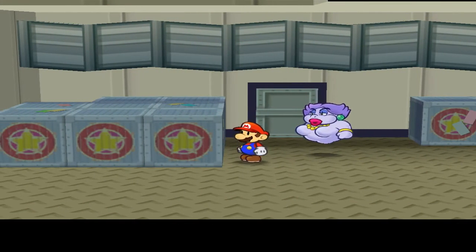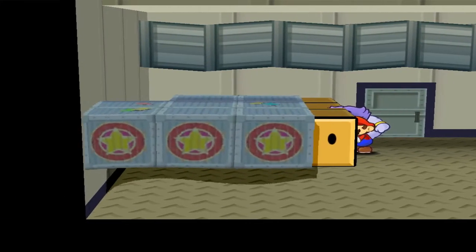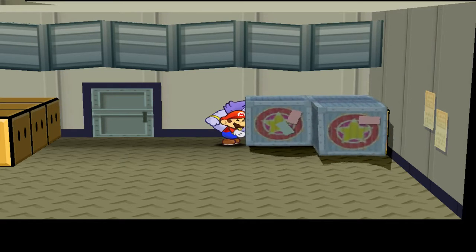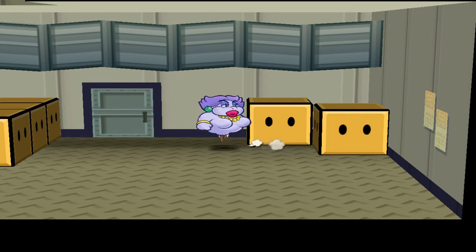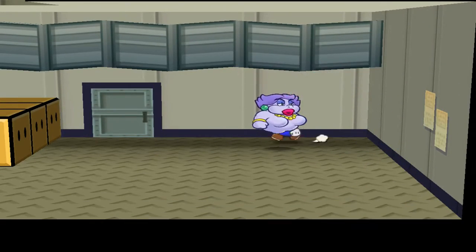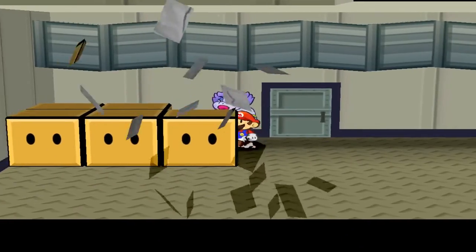These are pretty suspicious things, pretty suspicious blocks. In fact, we can actually just blow these parts away and knock them away. There's also a couple over here. Not that we have to deal with them, but here's a badge — Charge P. It's something.